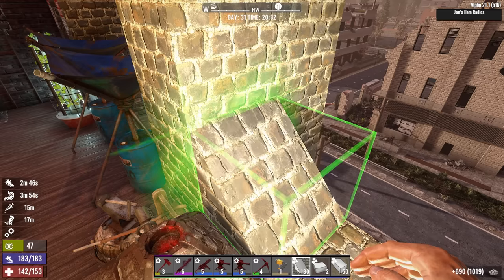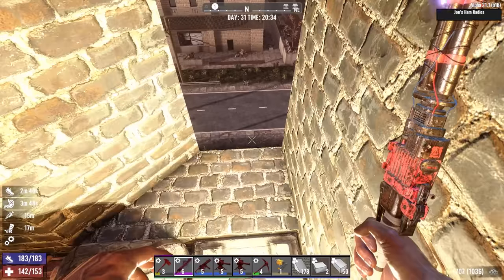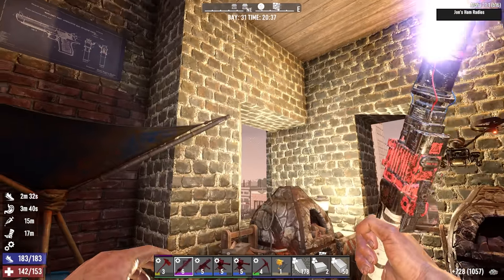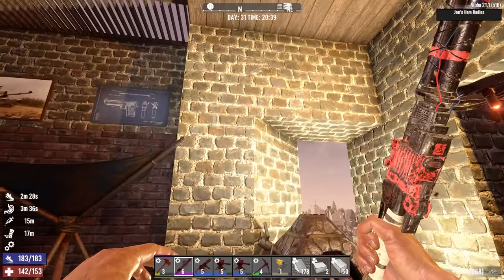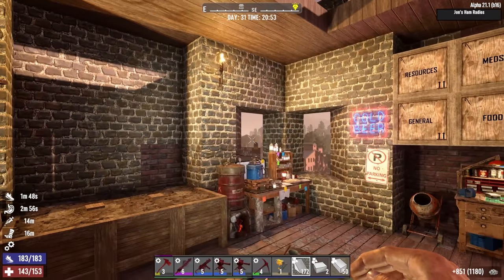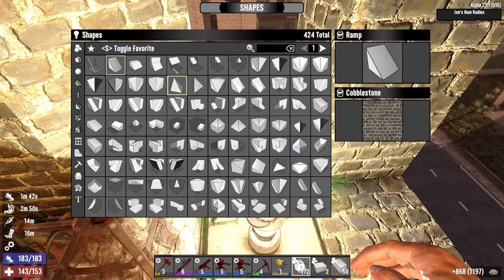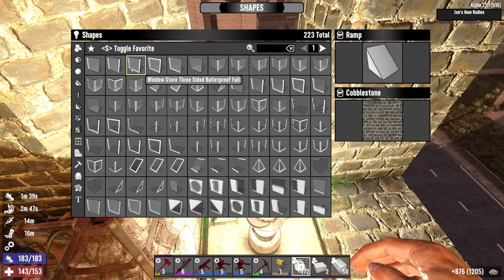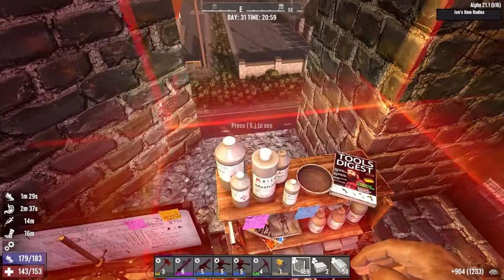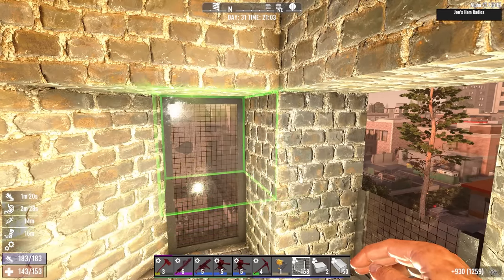I'm just going to rip this off and use a ramp shape so that from the outside it looks pretty normal, but from the inside it looks better — instead of a harsh angle there, it has a nice sort of curvature to it. I think that looks as good as it can look given the limitations of the place we're in. For windows, I will just do some bulletproof store window blocks. They're not literally bulletproof — they're just as bulletproof as a cobblestone block would be — but they look nice. That's the whole point of it.